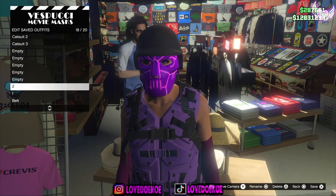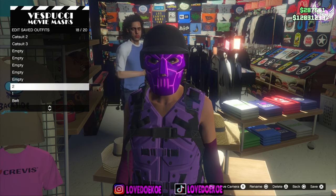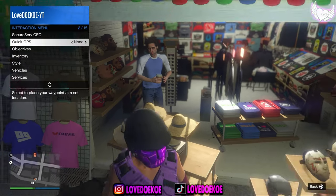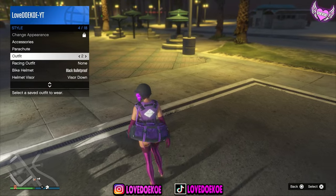Now you can save it in your slot 18 outfit as outfit number 2. Make your way over here to the first outfit and delete that one. Once you go back, you can open up your interaction menu and choose the outfit and as you can see, you got it.